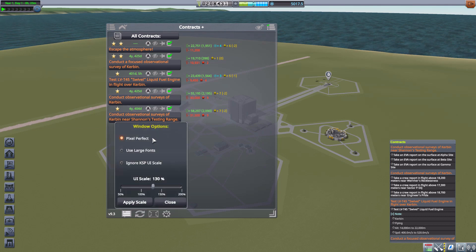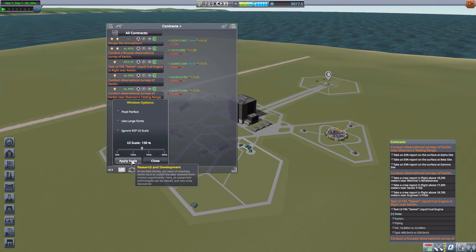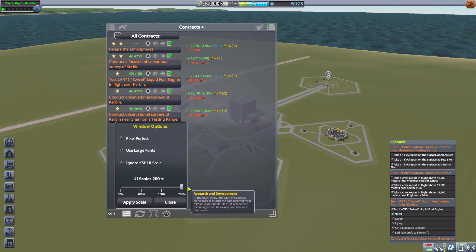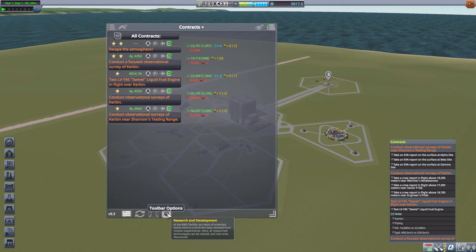Next is the window scale option, where you can select a pixel perfect window, a large font option, and ignore KSP UI scale — then scale the window yourself. By default it's at 100%, but I set it to 130% so it's easier to see on video. You can go all the way up to 200% or down to 50%, which is pretty handy.